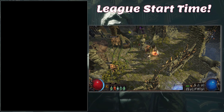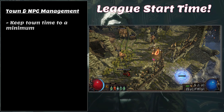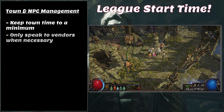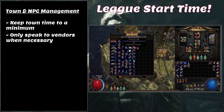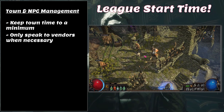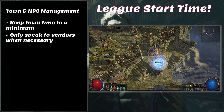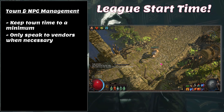Don't spend too much time in towns talking to vendors — this is something I was really guilty of early on. When you come into a new act perfectly set up to carry on, you don't need to check all vendors for upgrades. When you add that time up across all 10 acts, doing it a couple of times each, it can be well over an hour. Train yourself so that if you have items to sell, sell them quickly and be on your way. You'll notice a massive difference in your leveling time.